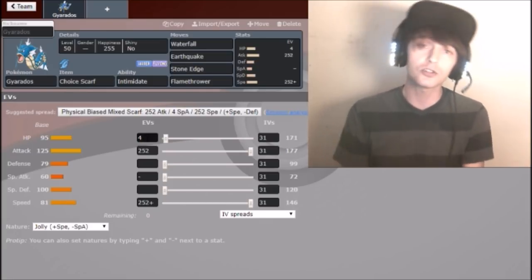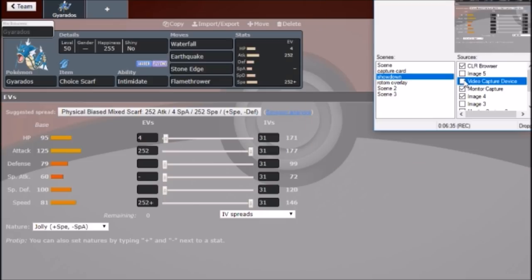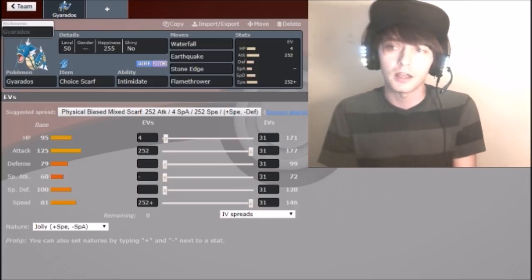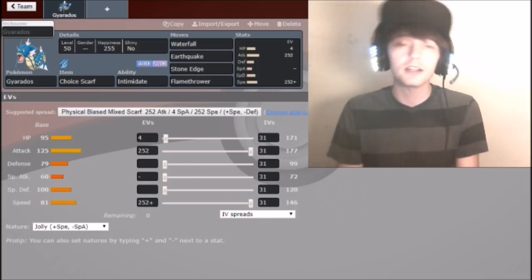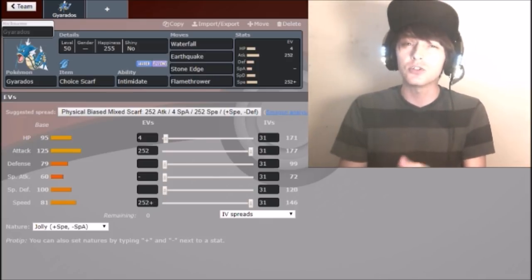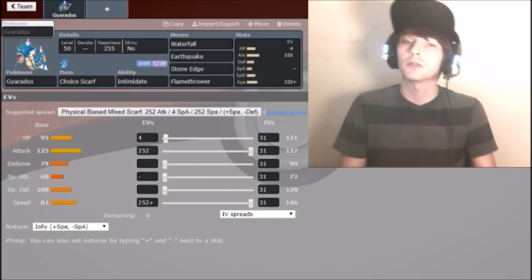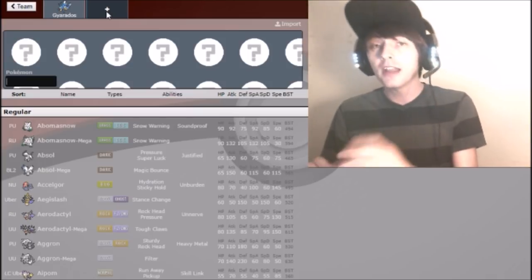I was running a Special Attack-minus nature with Flamethrower and it still KOs Jolly and Adamant Kartana. I got top 16 at San Jose Regionals with this, won a mid-season showdown, and got top 8 at a couple other events. I'll be leaving links in the description of me using this team in action. The camera briefly cut out but it's back now - sorry about that.